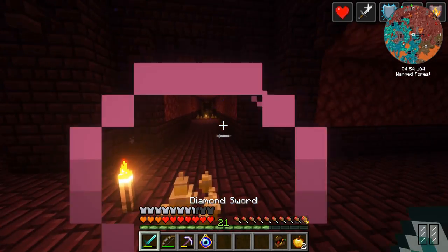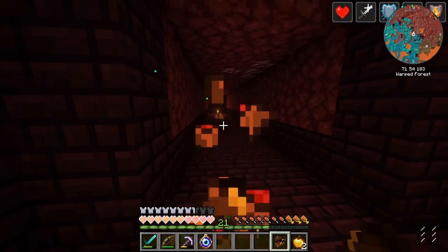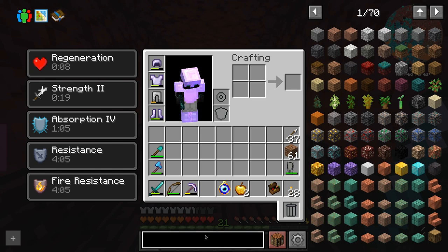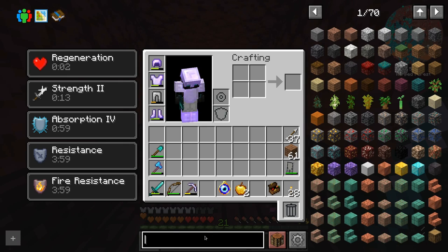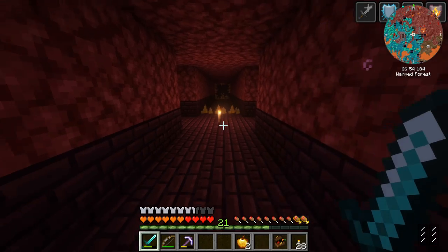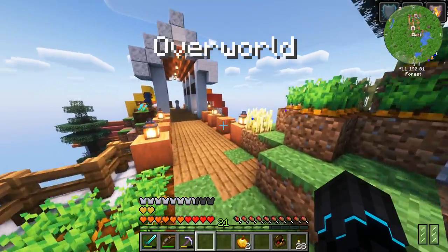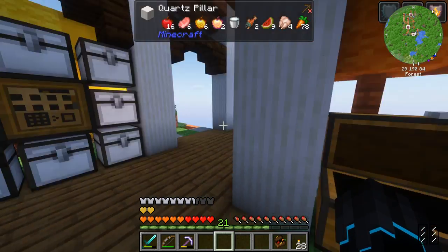That got much closer than I thought it would. I was scared at first, then I thought 'ah, this is going to be easy' — but then it put me right in my place. It said 'here you go, one heart.' We made it though. That fire resistance definitely helped. And I do have more enchanted golden apples — and I have been told that you can actually make the enchanted golden apples in this mod. That's beautiful. But there we go — we got the evil eye! We now have three eyes for our eye collection. Mission completed.